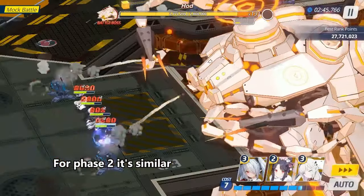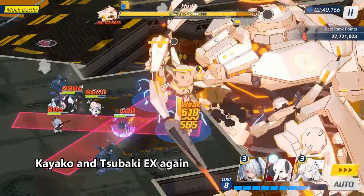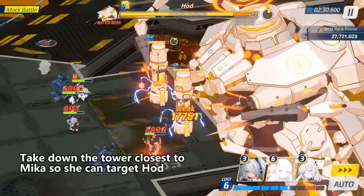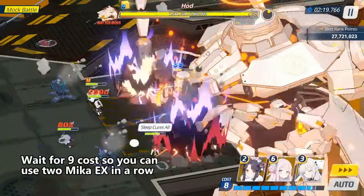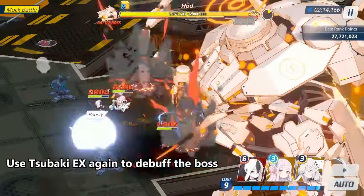For phase 2 it's similar. Kayako and Tsuboki EX again. Take down the tower closest to Mika so she can target the boss. Wait for 9 cost so you can use two Mika X in a row. Use Tsuboki EX again to debuff the boss.